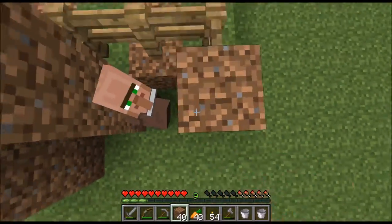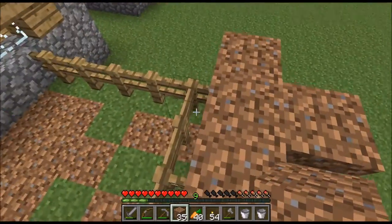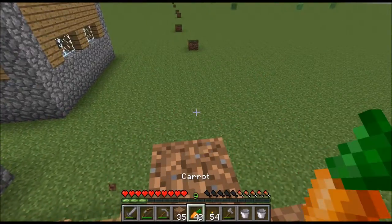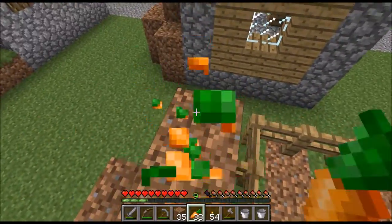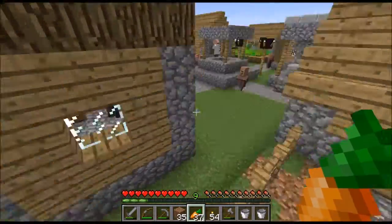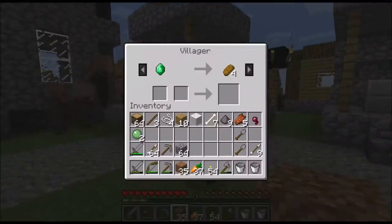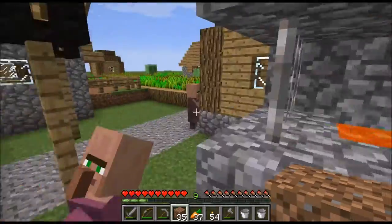Oh, it's great that you came over because I can encase you here too. Like I said, I wouldn't want to have to — I just placed that accidentally. I want to eat some carrots right now. I don't want to actually go to the Nether to get some soul sand. I don't want to go to the Nether — oh, we need the priest, we need the priest.